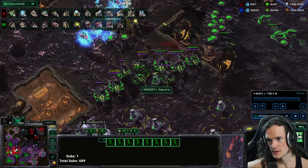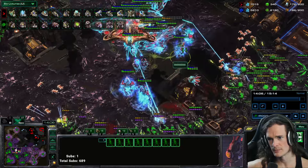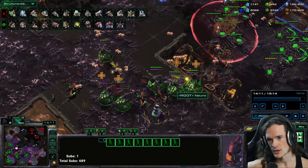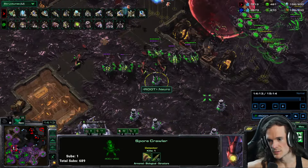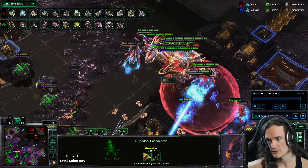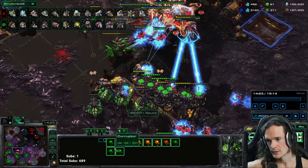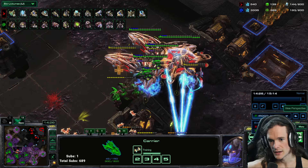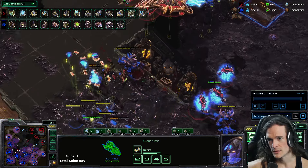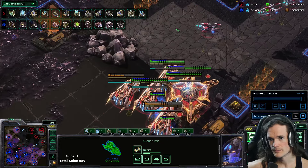The spores are consistently dealing damage — every interceptor they kill lowers my opponent's DPS in the fight. The corruptors are throwing parasitic bomb onto the army, dealing a lot of damage to the air. The queens are trading pretty well on their own because they have so many spores behind them. The spores also act as detectors, so I can see units going invisible from the mothership's ability. Now ultras are coming in. I only have like 10 corruptors left, but these carriers are out of juice — half their interceptors gone, one carrier only has one interceptor. It might look like there are still quite a few carriers, but if they have no interceptors, their DPS is terrible.